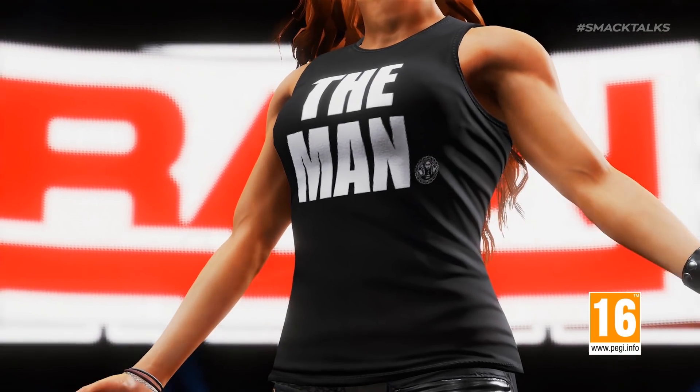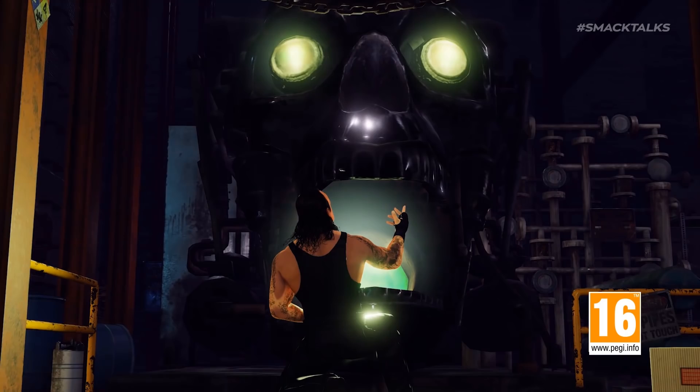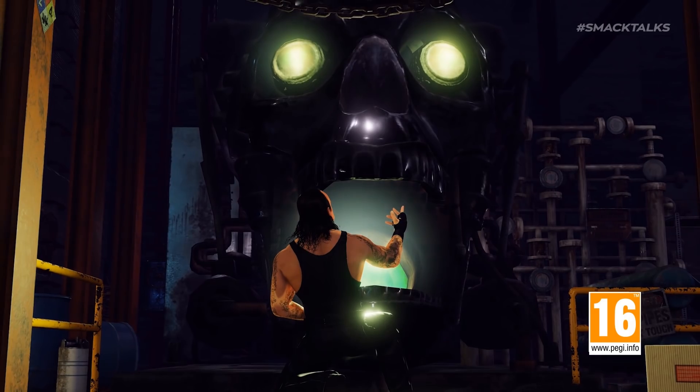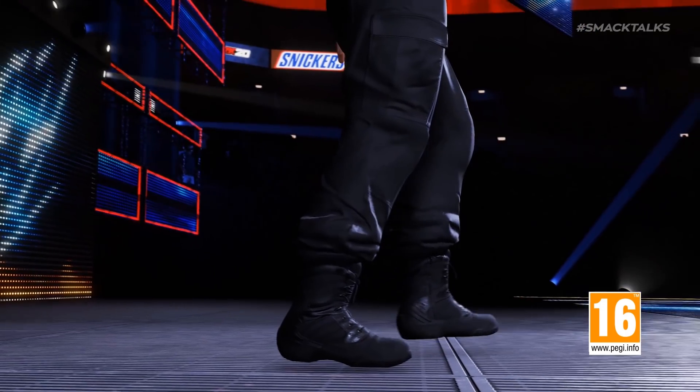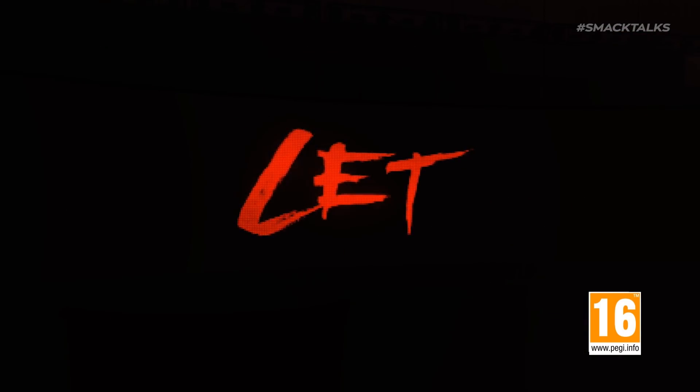We start off with a close-up shot of Becky as she shows off her 'The Man' shirt, before we switch to a fade-in shot of The Undertaker kneeling before what appears to be a giant skull furnace in the boiler room. We then get a shot of Roman as he walks out onto the stage, before a close-up of his face — only for The Fiend to interrupt.